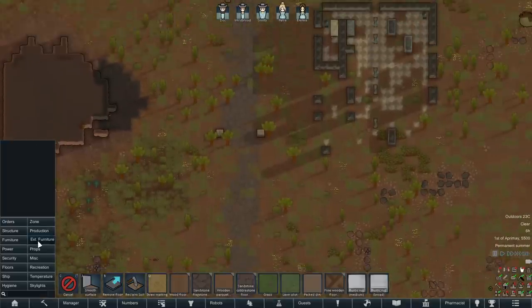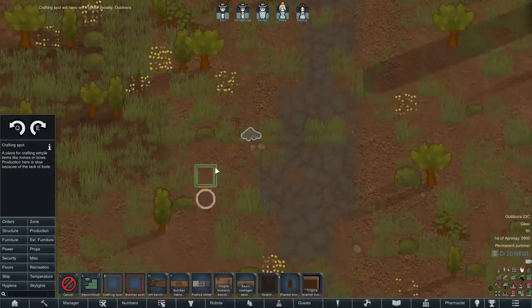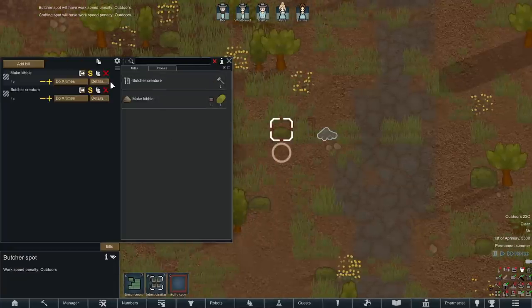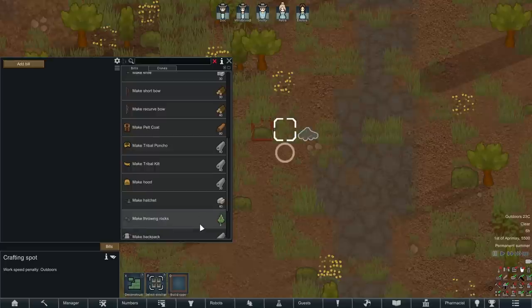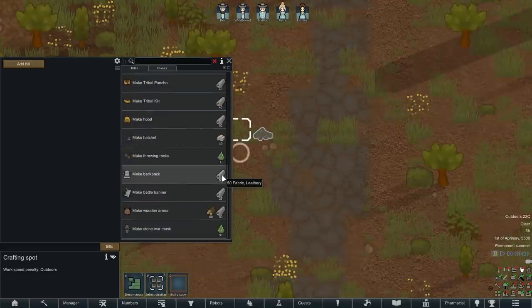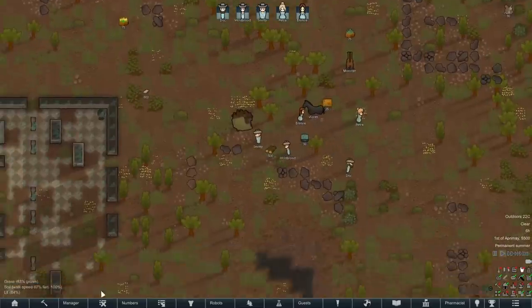Let me quickly put down a campfire over here so we can do some cooking. We'll get down a generic crafting spot and butcher spot over here as well, just so that we have a few options early on. What we want to do is butcher creatures if we've got any. We might want to make backpacks, but we don't have the fabric or the leather currently, although we are going to start hunting pretty soon. Let me go ahead and unpause — people are going to auto-equip some stuff, which is really handy dandy.